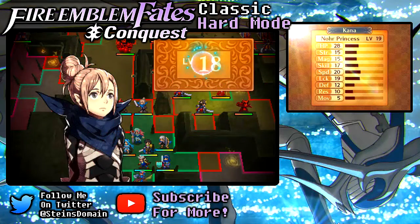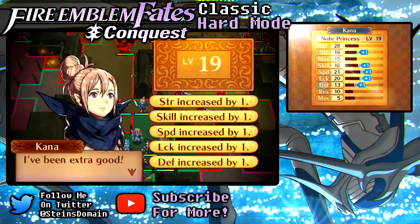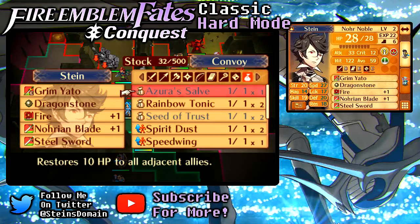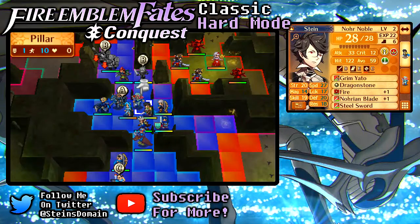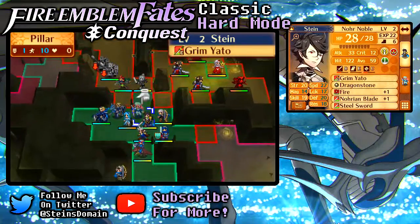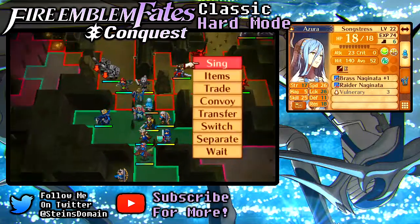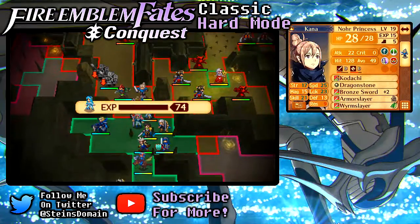She's level 20! Kana needs a Master Seal! Do I even have any Master Seals for her? I have a Master Seal for her — she's getting a Master Seal right now, basically. But she's right in the crossfire of someone — that's not good! You're gonna have to move over here and just sing to her to get her out of that range.